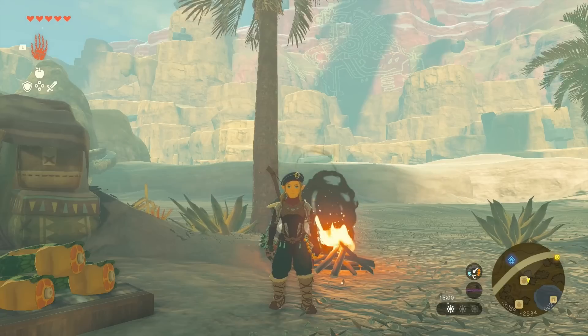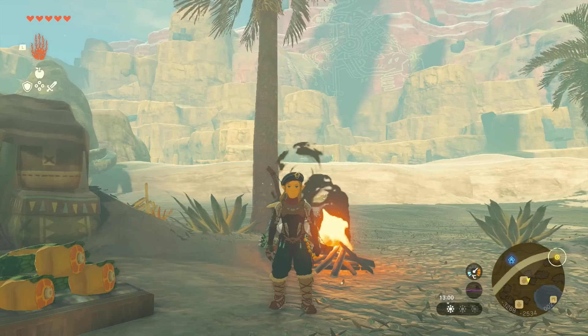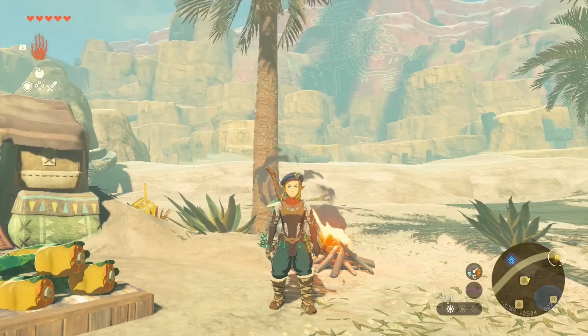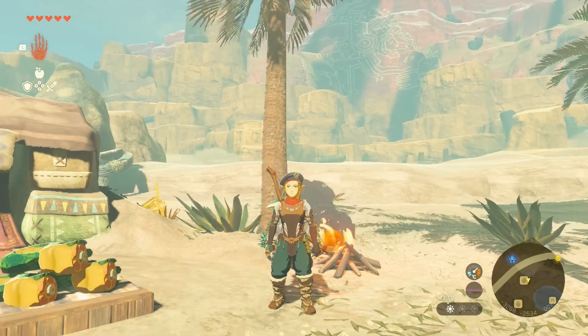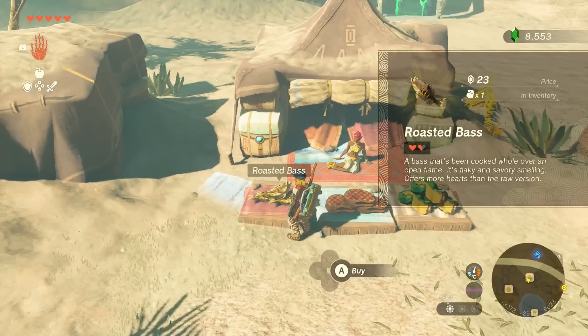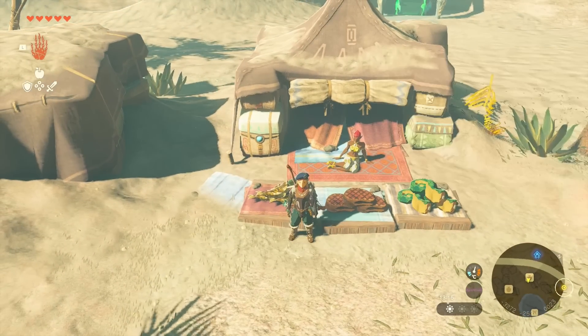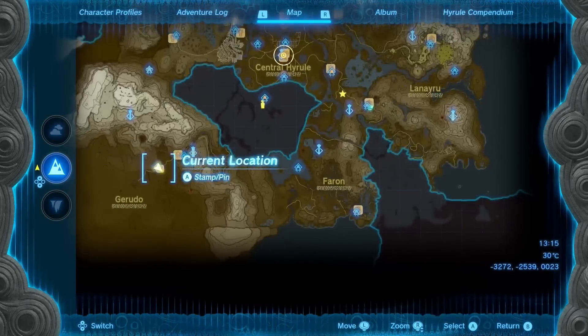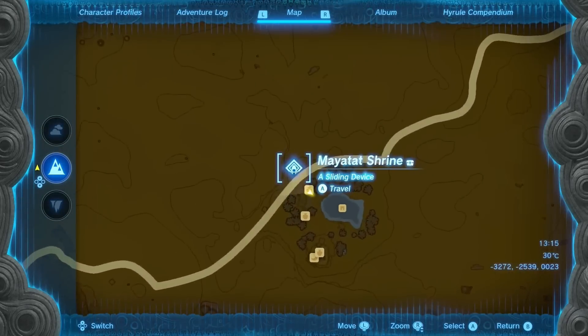Now let's get on with the video. This glitch is the food ability buff swap. It's a very simple glitch. All you need to do is be near an NPC that is selling food. This one here for example sells seared steak and a roasted bass. She can be found here on the map beside the Mayamat shrine.